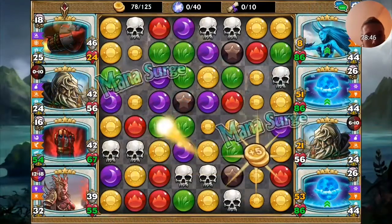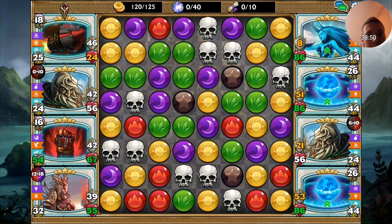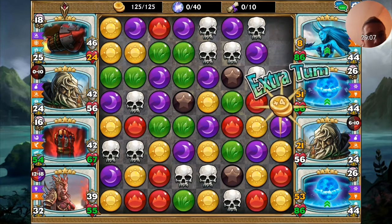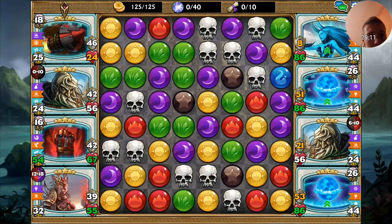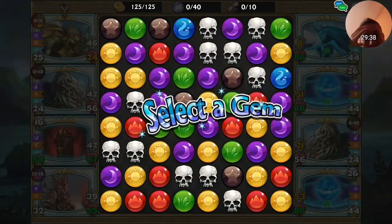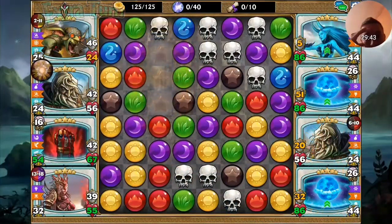I don't need blue right now. Come on Anointed One, I know you can do better — he's not trying. The problem is I cannot make any extra turns with Anointed One because he doesn't want to give me any extra turns.